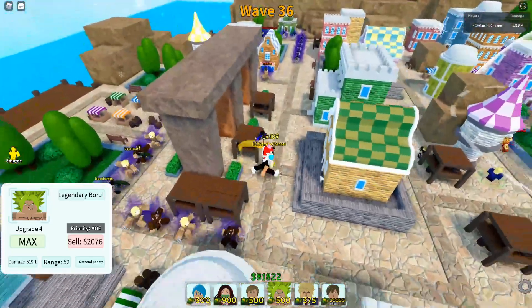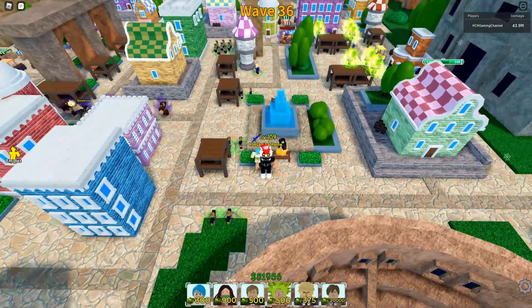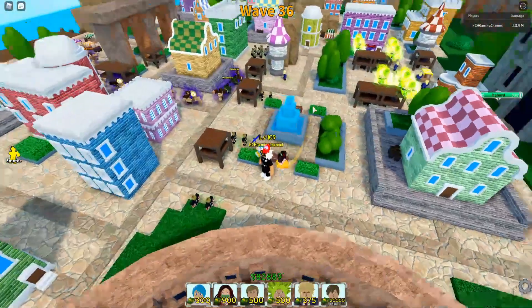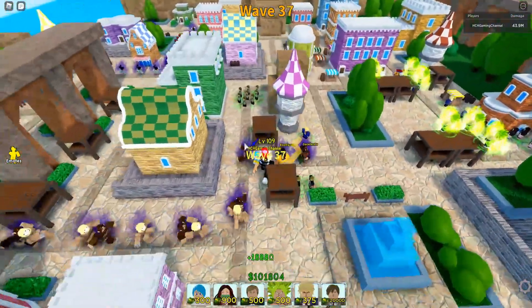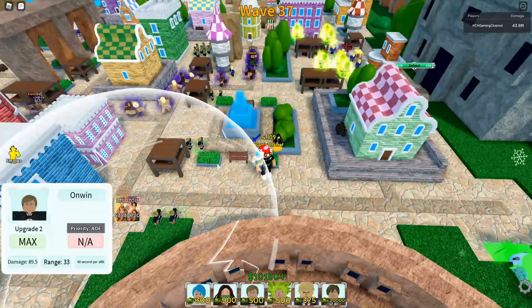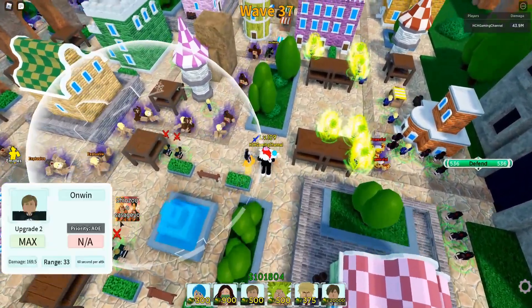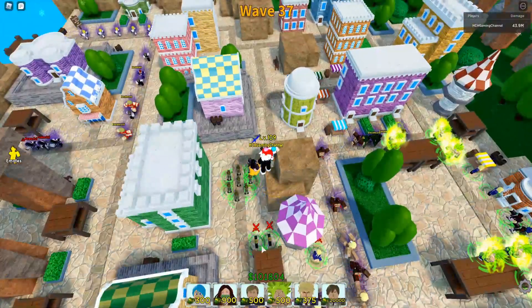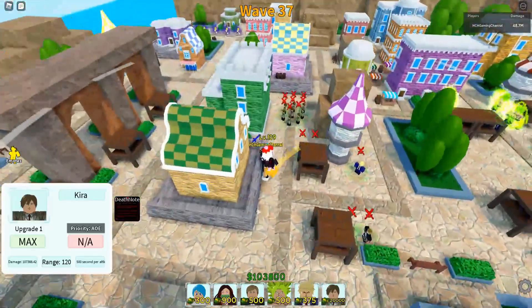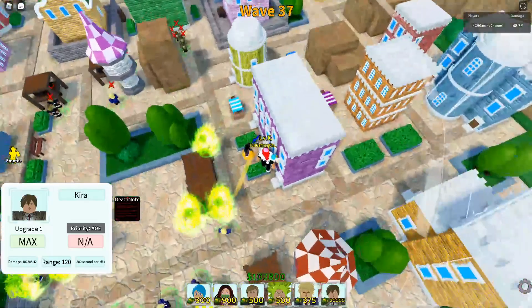We're gonna try to pile enemies up over here before they get to the Brawly area. I don't want to buff these — these will be just your emergency units. What you want is all those guys to pile up over here on your map. I was just gonna pop it because I saw that powerful enemy going pretty wild.